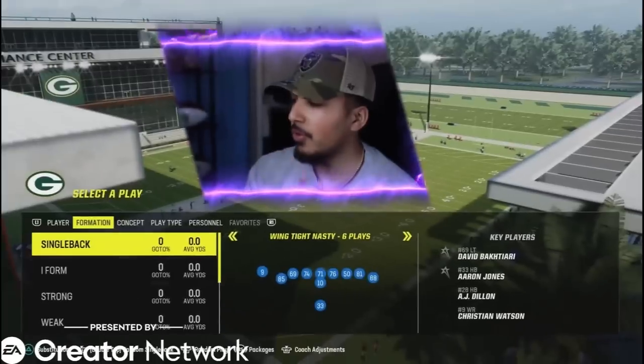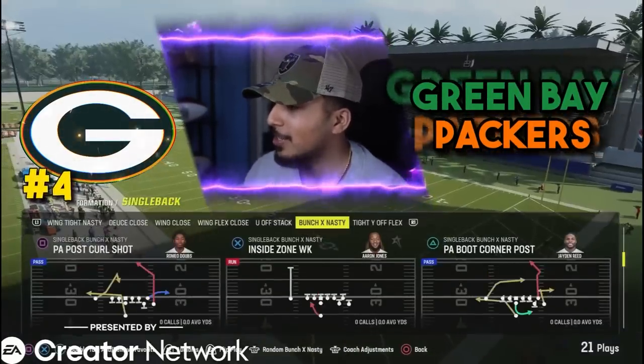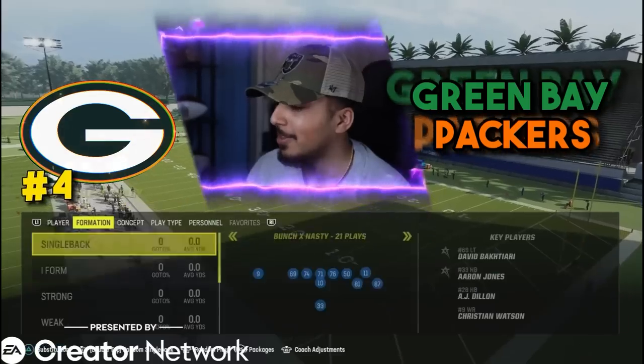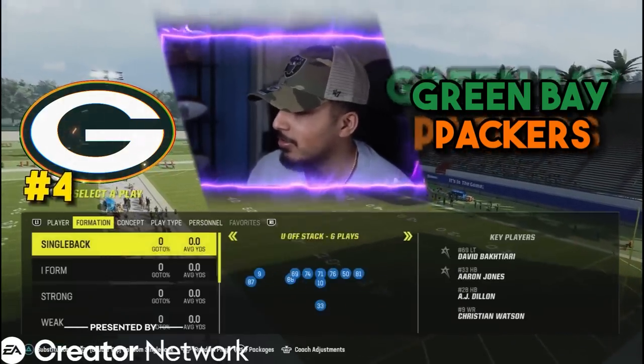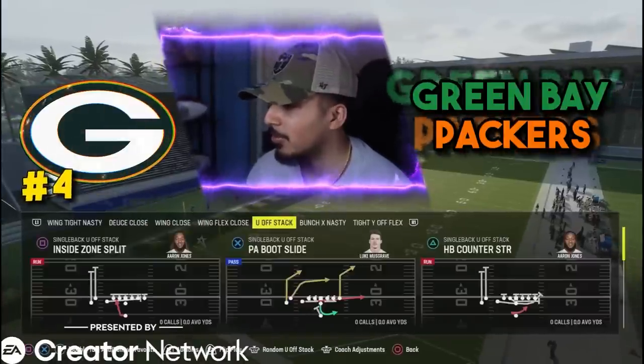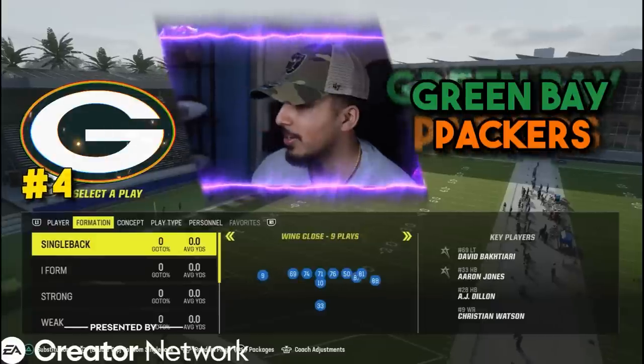Coming in at number four, we're going to go with the Green Bay Packers. They got the tight white off flex, the bunch X nasty which has 21 plays in it. Some great single back formations — wing flex close was money a couple of years ago. Y off stack — I've never seen this one before, looks pretty good, pretty cheesy.